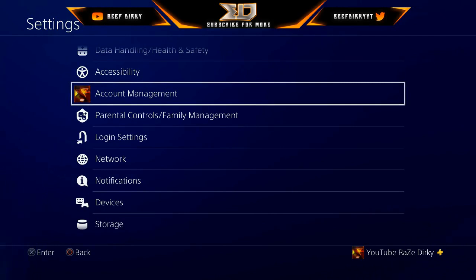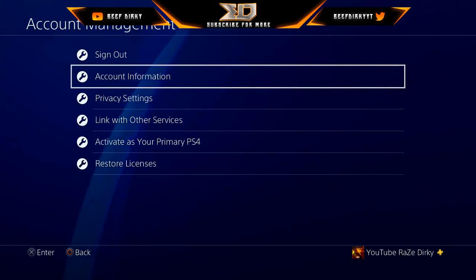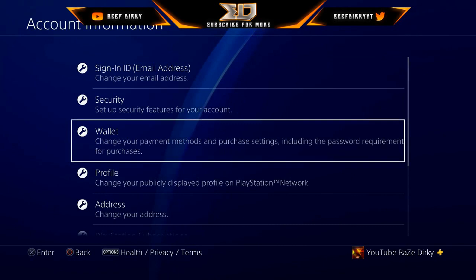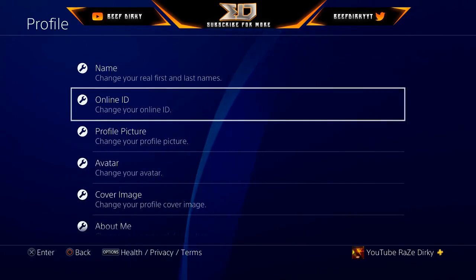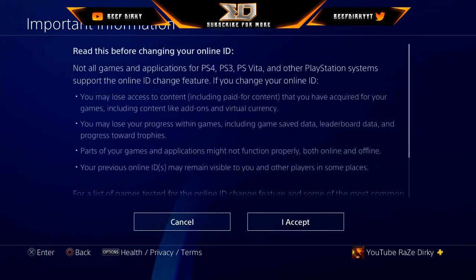Let's jump right through it. First thing you want to do is go to your Settings, then go to Account Management, then go to Account Information, then go down to your Profile and click on Online ID to change your online ID.